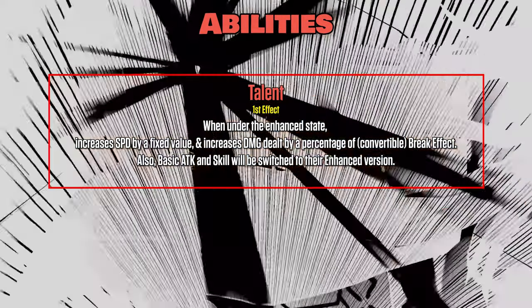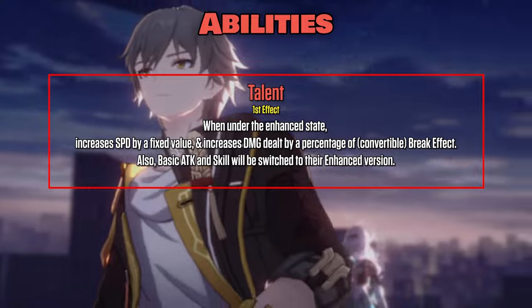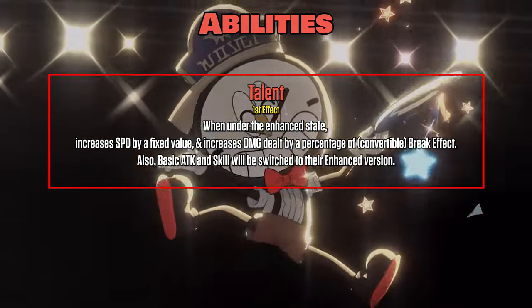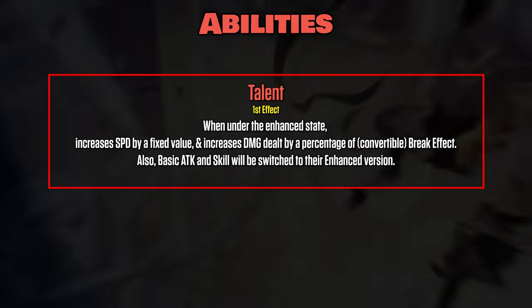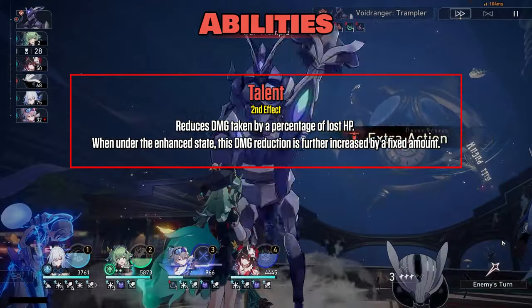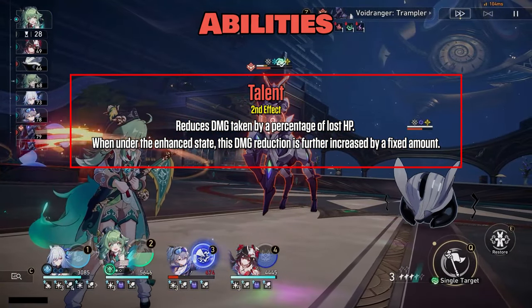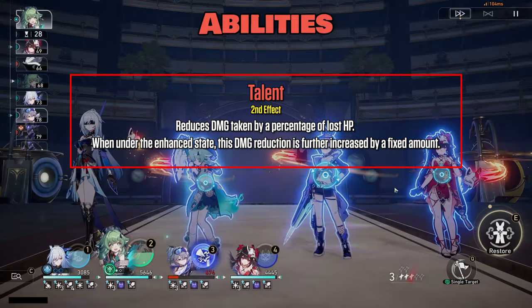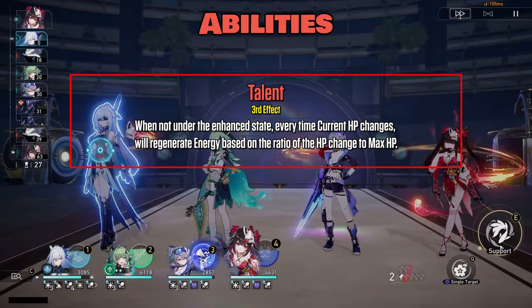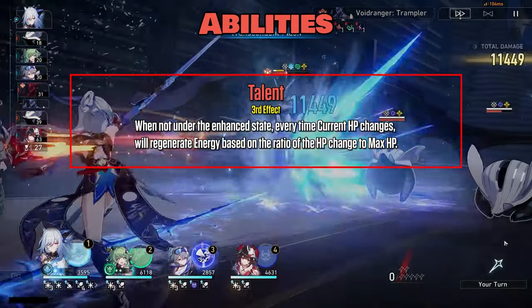Talent has three effects which work separately. First effect: when under the enhanced state, increases SPD by a fixed value and increases DMG dealt by a percentage of Convertible Break Effect. Basic ATK and Skill will also be switched to their enhanced versions. Second effect: reduces DMG taken by a percentage of lost HP. When under the enhanced state, this DMG reduction is further increased by a fixed amount.